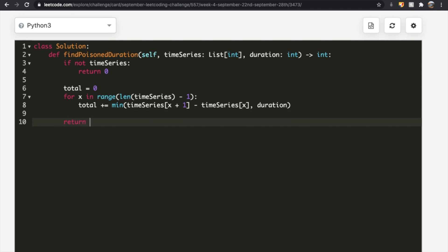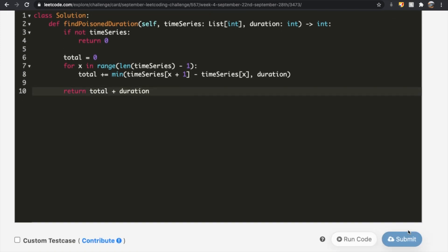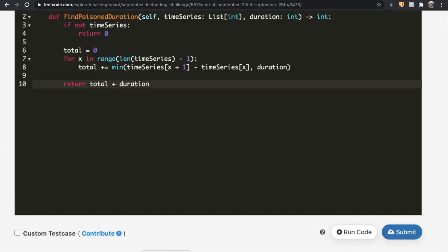After the loop, we add the duration for the last element — `total += duration` — because the last attack always gets the full poison duration. This also handles the edge case where only one value is in the time series, where total starts at 0 and we just add duration. Alternatively, you could initialize total as duration and return directly. Either approach works, and the submission gets accepted.